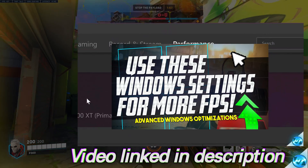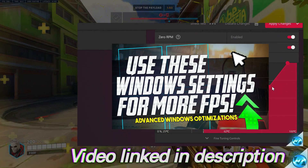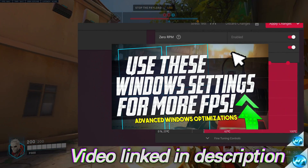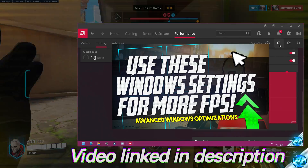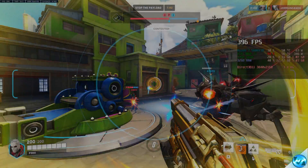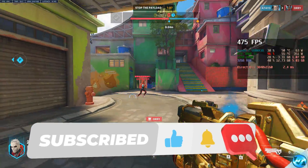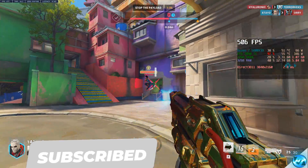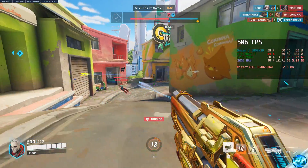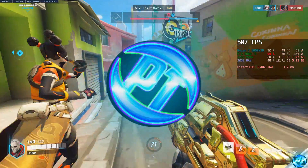In that video, we cover a ton of optimizations — all the way from basic Windows tweaks, settings and optimizations, to BIOS optimizations, recommendations for CPU overclocking, and advanced GPU optimizations to lower CPU usage and get the best FPS possible from your installed GPU. And there you have it — that is the Overwatch 2 Ultimate FPS Increase Guide. If you've enjoyed this content, please leave a like, subscribe to the channel for more guides, and check out the two videos on screen now if you're looking to get more out of your games without spending a penny.